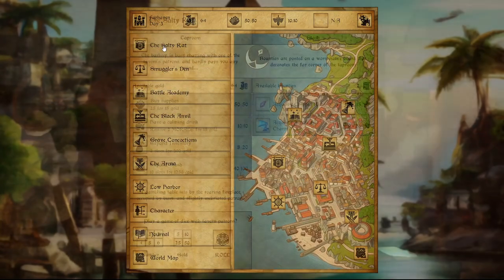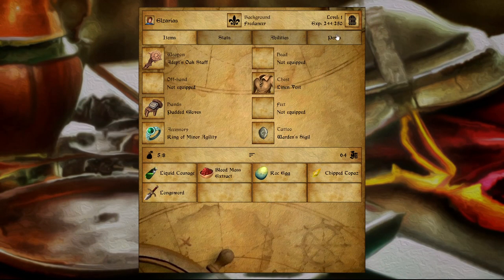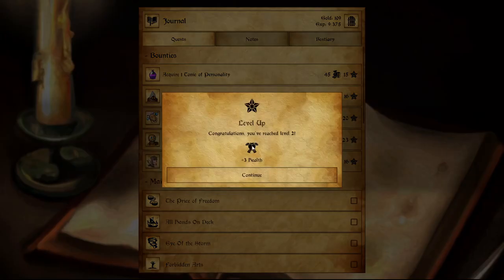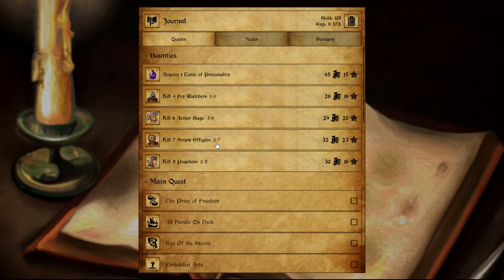How many of those bounties have we completed? None? Wait — we acquired the rock egg. From the journal you collect it. Level up! You've reached level 2, plus 3 health. Nice. 0 out of 7 for straw effigies? Oh, because we didn't take the quest till now. Okay, fair enough.